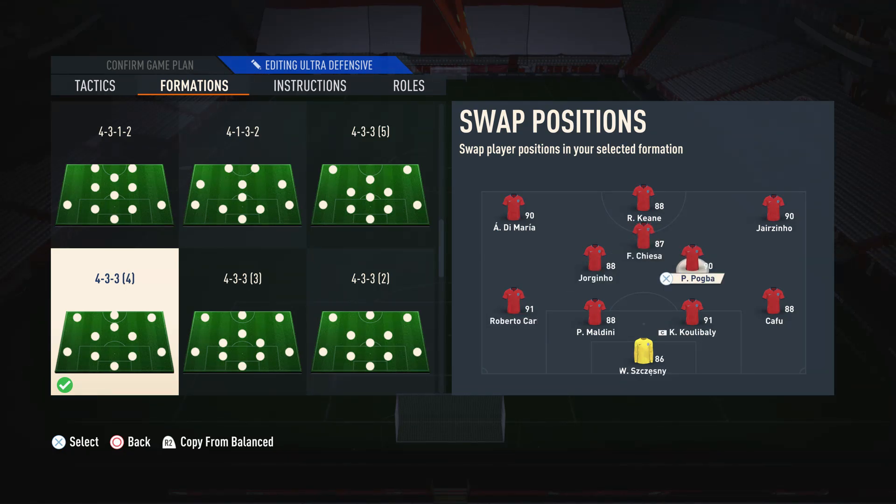In the right centre mid spot, I go for a more box-to-box midfielder — somebody with very well-rounded stats, somebody that's going to be able to attack and defend to help us transition from defence to attack. I'm using the flashback Paul Pogba because he's got those very well-rounded stats. If you can aim for it, get a high-high work rate so you get the maximum contribution in attack and defence. But again, if you can't get that perfect work rate, just ensure that you're using the correct type of player in this position.